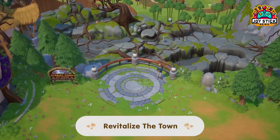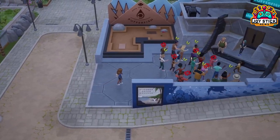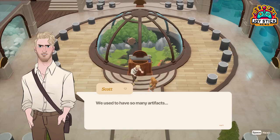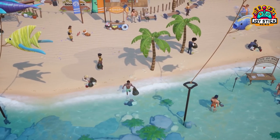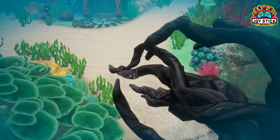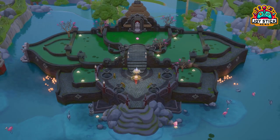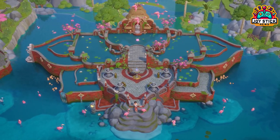With dozens of NPCs, there's a strong social element — you can build relationships and even start a family. However, some interactions can be a bit off, with NPCs sometimes delivering lines that don't quite fit their character or situation.